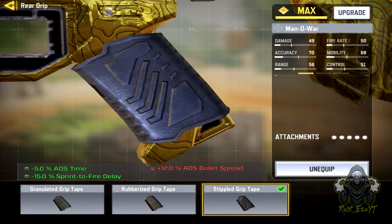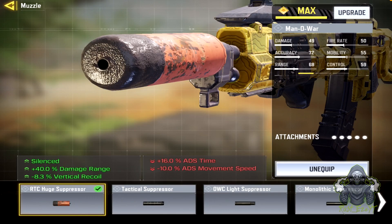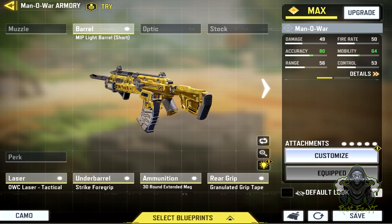For an alternative build, you can switch the stipple grip tape for the granulated grip tape for better accuracy, and switch the huge suppressor for the MIP light barrel shot for a boost to ADS speed and a little boost to the mobility of the weapon. These would be the two builds for the Man of War which I personally use.